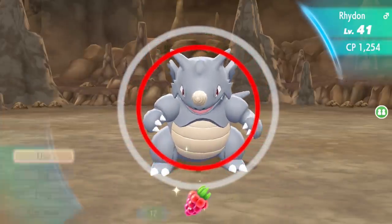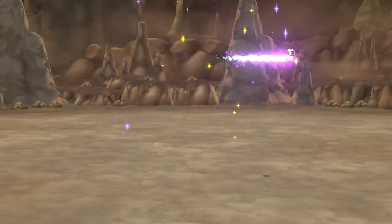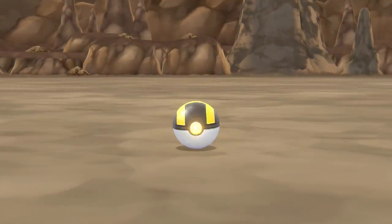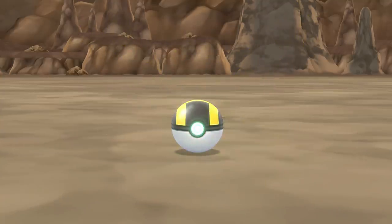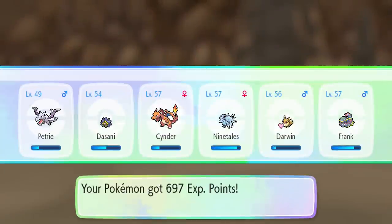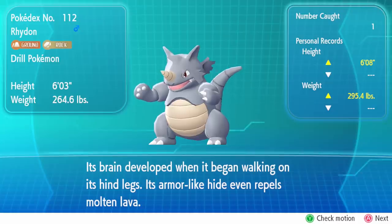Let's go for a nice little Raspberry there, and if you'll stop jumping around — caught him mid-air there. Give him the freeze frame real quick and hopefully we can catch this dude. Nice, first try! I'm actually pretty surprised. We didn't get the excellent capture or anything, so it's not going to be crazy experience. But what matters is we've got Rhydon registered in the Dex — the Drill Pokemon, ground and rock type. Its brain developed when it began walking on its hind legs, its armor-like hide even repels molten lava.